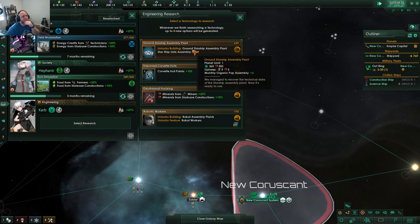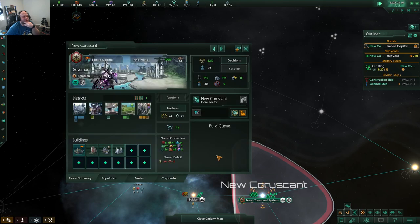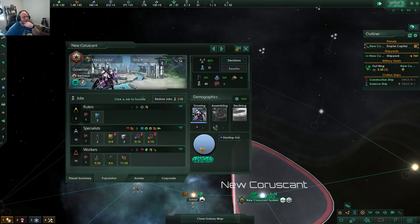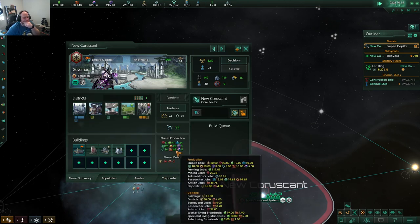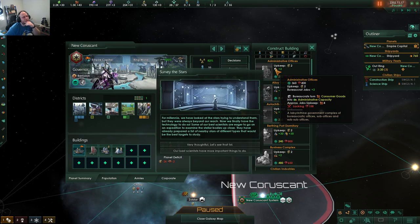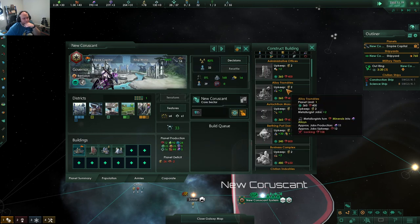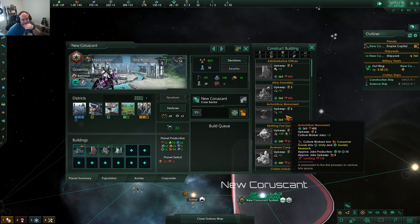We're very low on a lot of things. This would be good — it would help us get more people. There was robotics too — we can get robotics, have another pop type. You can grow organic pops and assemble robots both at the same time, I believe. Looking at buildings — administrative offices, bureaucrats turn consumer goods into administrative capacity, don't need that yet. New sit rep — they'll look at all the different stars, so you just get that automatically.